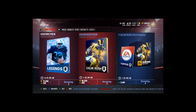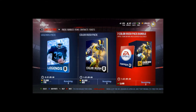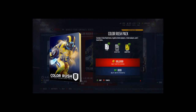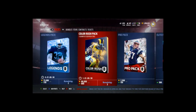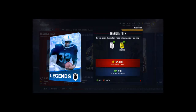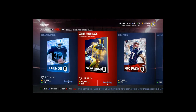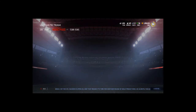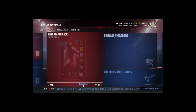So it's not a bad deal if you go ahead and rip this — you get all the players too. I will not be opening one, but it is a good deal. The Color Rush pack actually gives you silver players, so for 50 extra points it's actually the better buy over the legends pack.